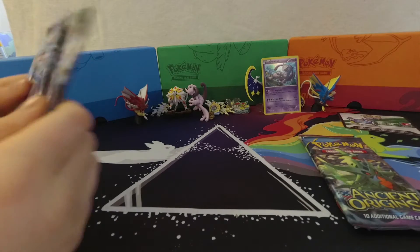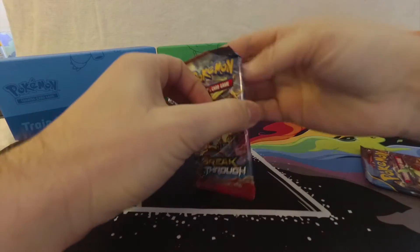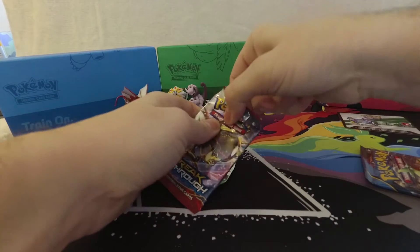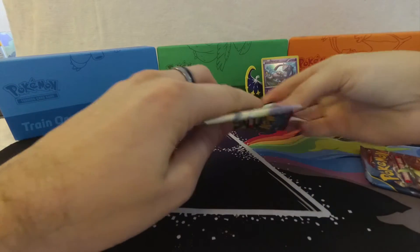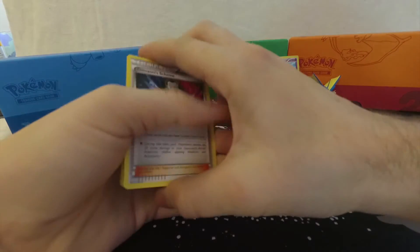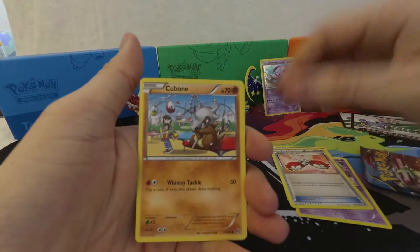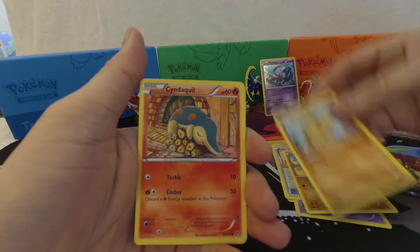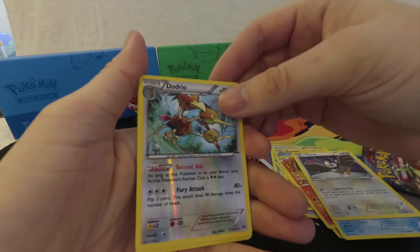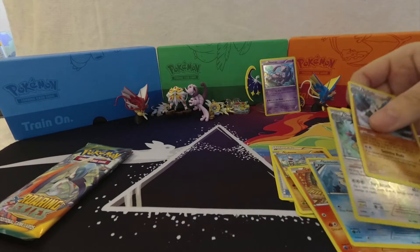Okay, I'm going to open Breakthrough first. I don't know if there's anything good. Only in Sun and Moon is it four from the back — on these it's three. We've got Giovanni's Scheme, Corillia, Buddy-Buddy Rescue, Cubone, Hippopotas, Cyndaquil, Goldeen, Starly, Dodrio, Reverse Hollow, and Glade. Not bad, not bad.